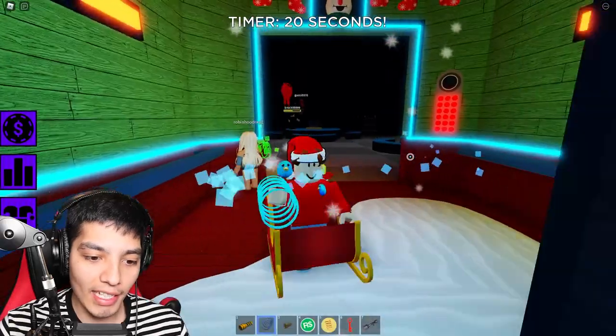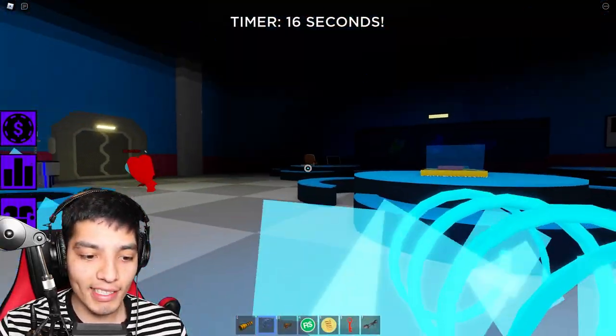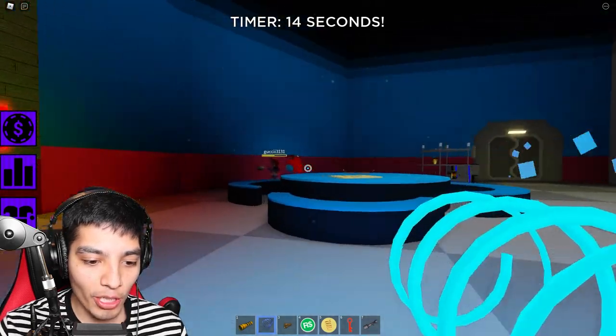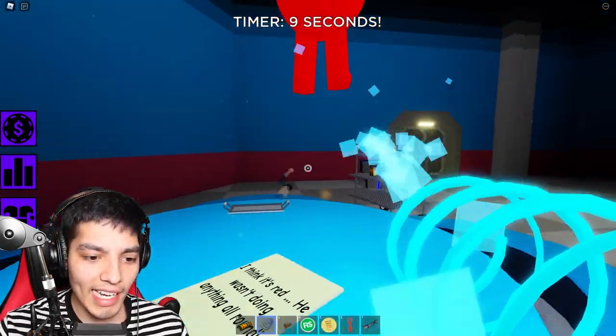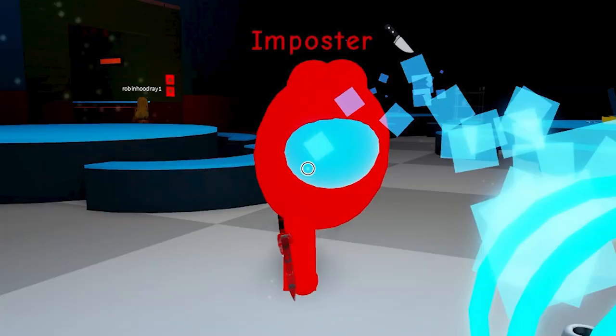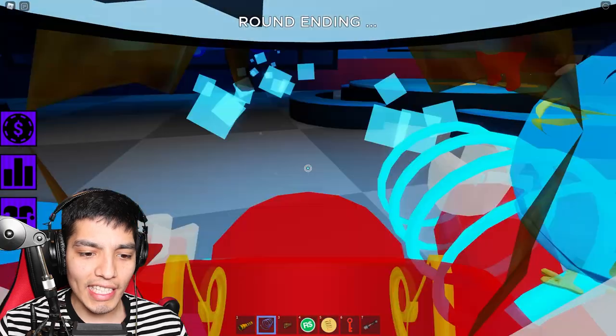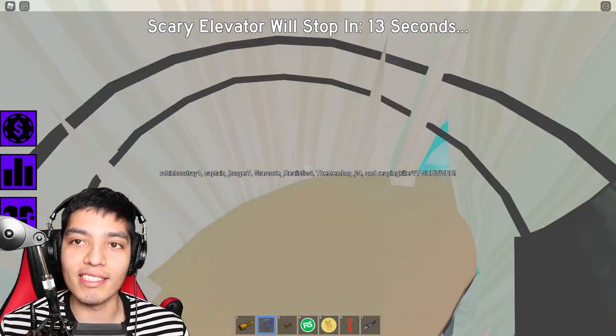Oh, we got the impossible floor! Hold on - I haven't gotten this floor before. Oh my god, it's always red. Red is always sus, you can never trust the man. There's another one - I think it's red. He wasn't doing anything... oh clearly it is red. Oh my god, why is he shaped like an egg? I'm being chased by a demonic evil egg man!